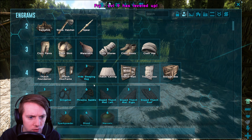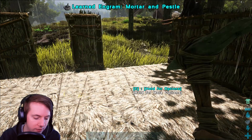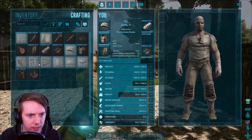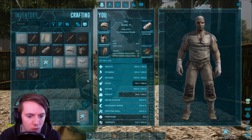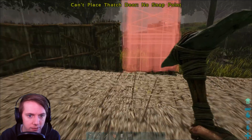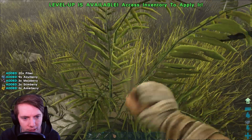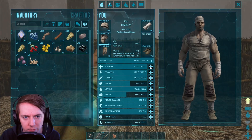We'll grab that slingshot, which we will be using very shortly, and the mortar and pestle. I would like to get narcotics here soon as well. What level is this guy? Level 16 — that's not too bad, we should be able to get him. We need to craft a door and another wall, and then we're going to need to make a roof. Let's place that down and place our last wall in. For taking down that triceratops, narco arrows are probably going to be the best solution — a slingshot isn't going to take that thing down.